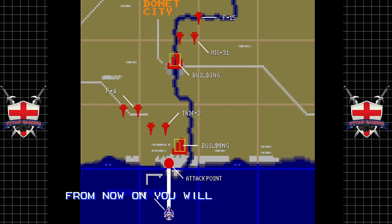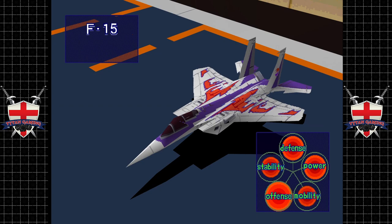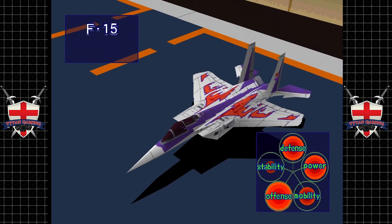I don't think we're going to be taking a wingman with us for this mission, just because we are still a little bit poor. So we're going to launch — let's take the Eagle.